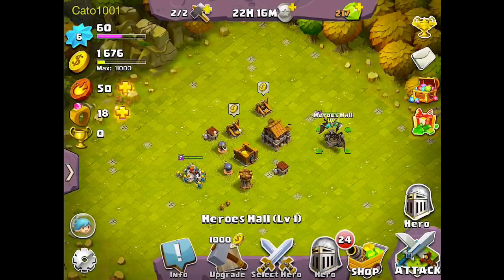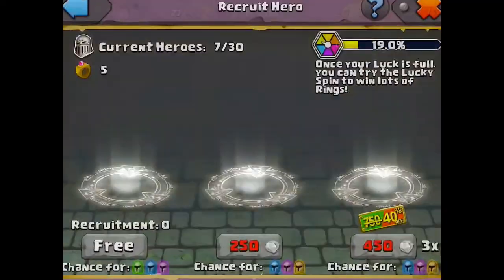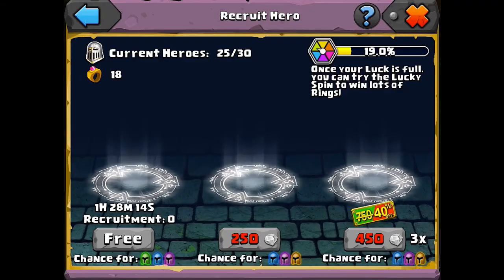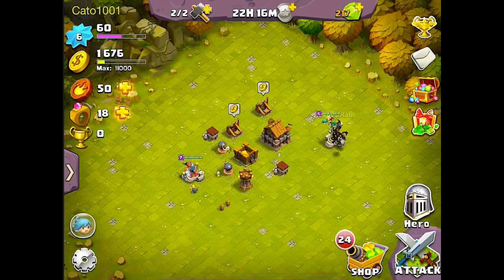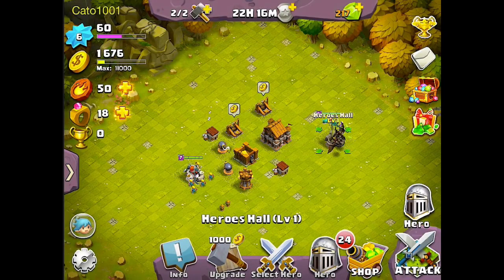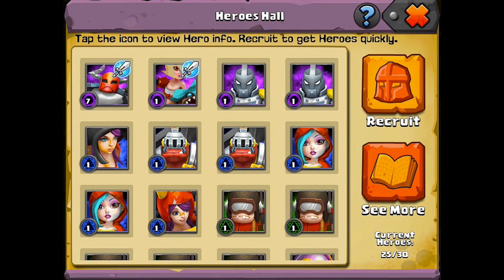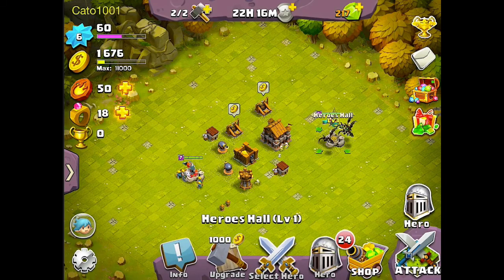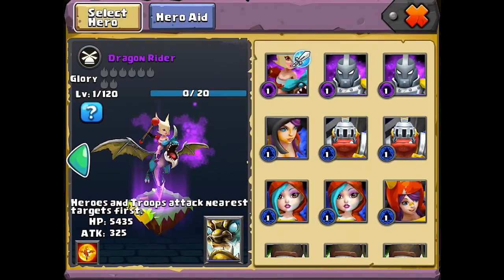So with the hero recruiting, the three-hero recruit can give you blue, purple, or orange, and I had gotten three purples. I switched the Crackshot for the Dragonrider by choosing the hero hall that Crackshot was on, clicking Select Hero, and then tapping on Dragonrider, which switched it over.